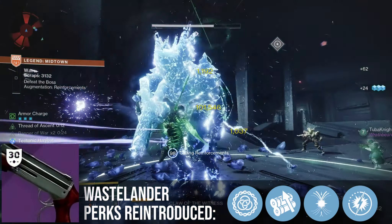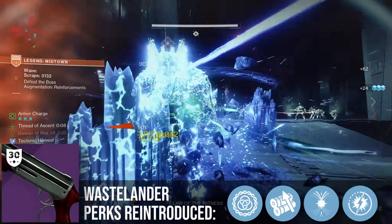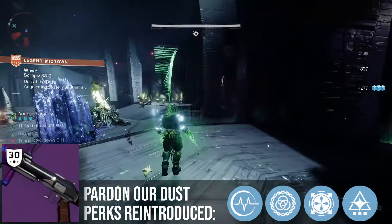The other weapons: Wastelander now has Ensemble, Dual Loader, Harmony, and Adagio. While Pardon Our Dusts now has Pulse Monitor, Ensemble, Danger Zone, and Wellspring.